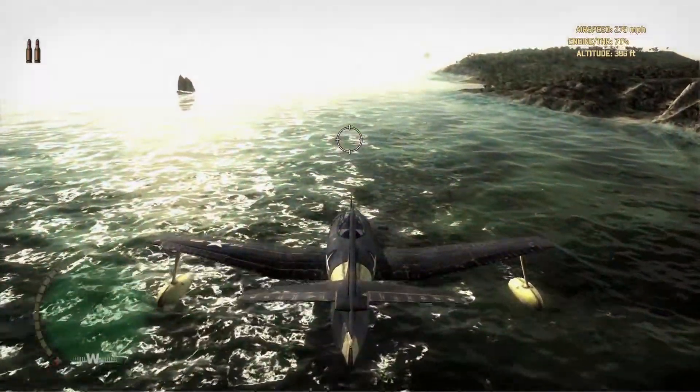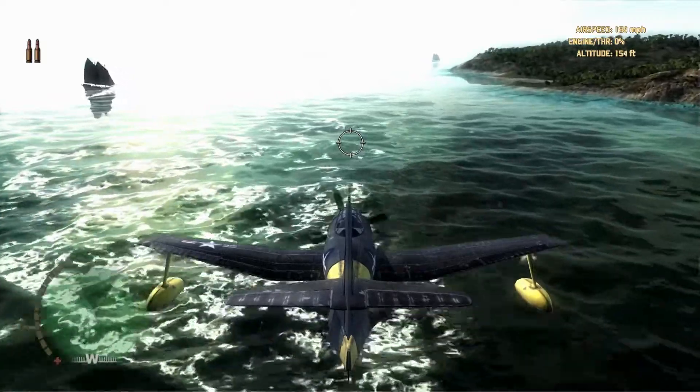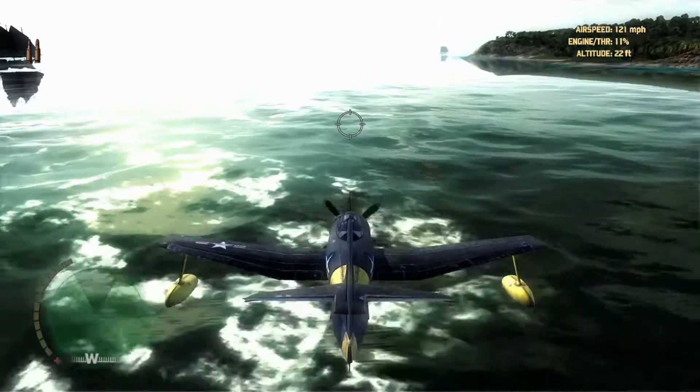What you want to do is go to Free Play and choose the SC1 Seahawk plane in the Allies section. Then when you first spawn, go to the left where you can see this ship, and you need to land your plane in the water.